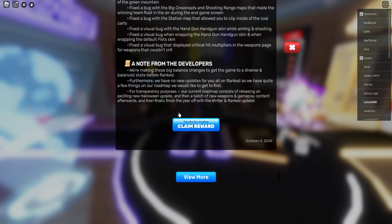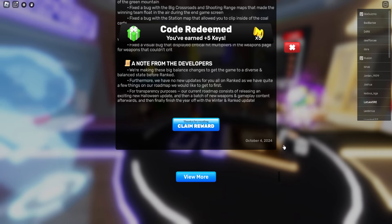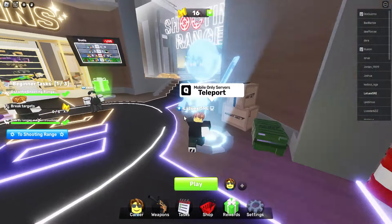Bug fixes and a note from the developers. Thanks for reading — claiming reward. You've earned 5 keys, just like that, easy. So you have to read the patch notes if you want to get some brand new keys.